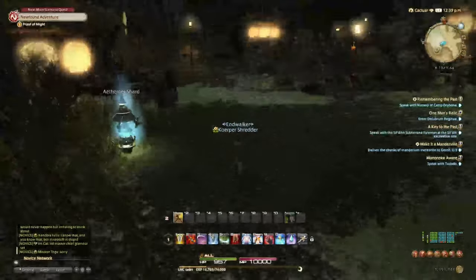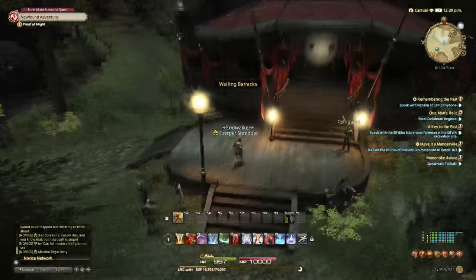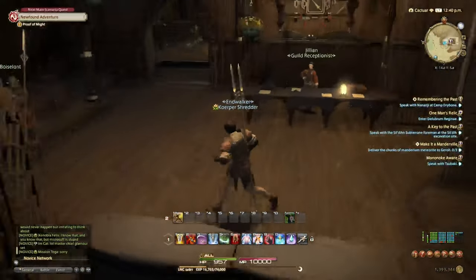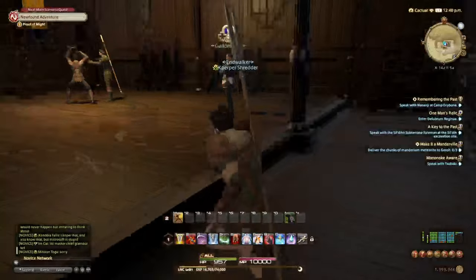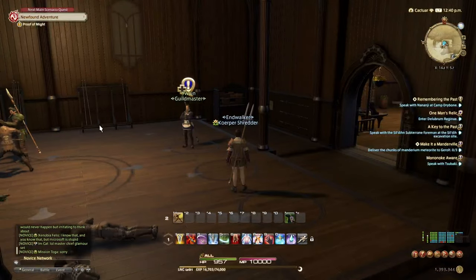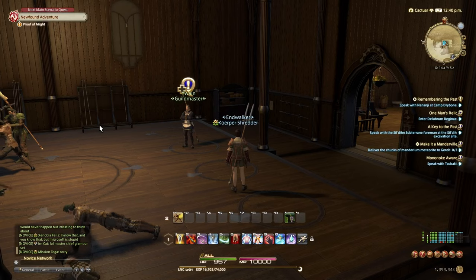Once you hit level 10, go and head to your trainer. You unlock your first quest for your trainer at level 5, but for time reasons it's easier to just fill out the hunting log until you get to level 10. Once you do, you can visit your trainer and get your job's quest line.